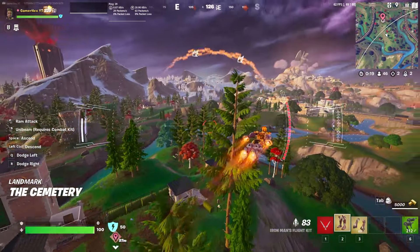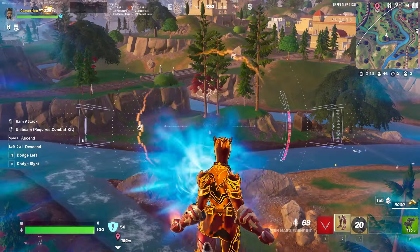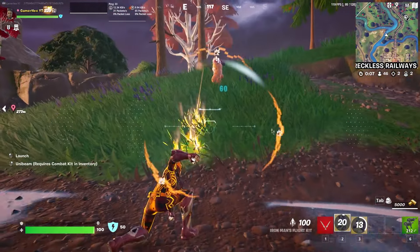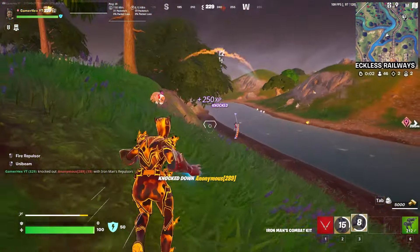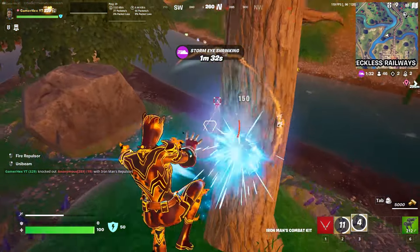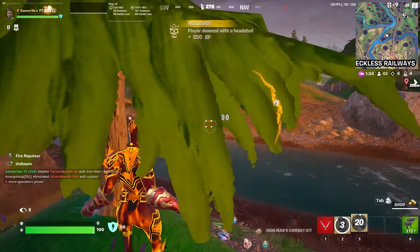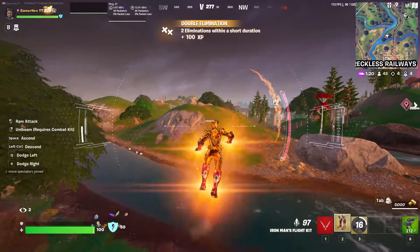If you equip both methods, you can use the Uni Beam while flying. The rim attack deals 60 damage — it's not that easy to land on someone, so 60 damage feels low. The Uni Beam deals 90 damage, which also feels like it could use a buff.